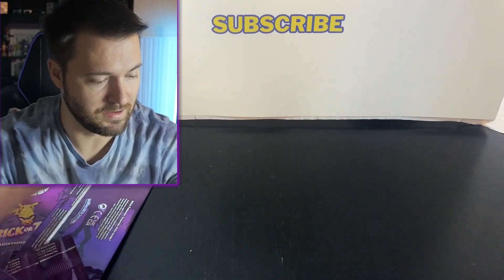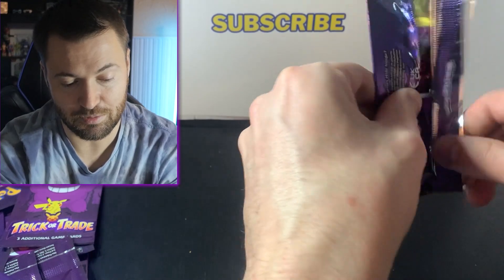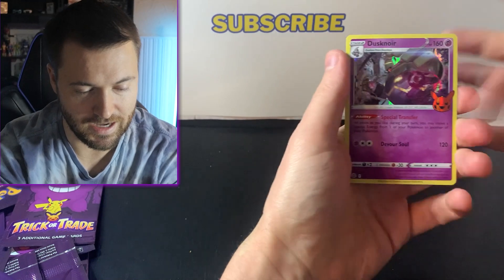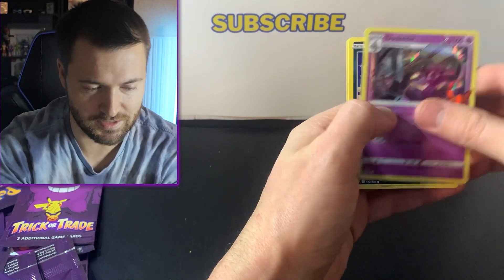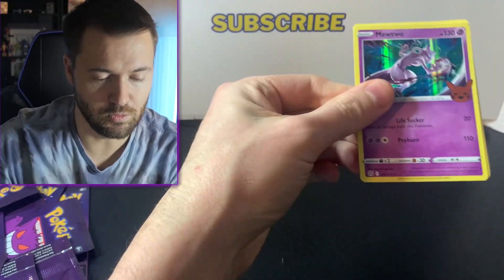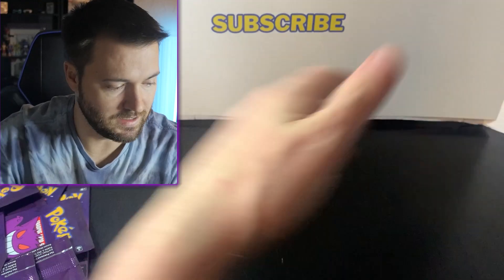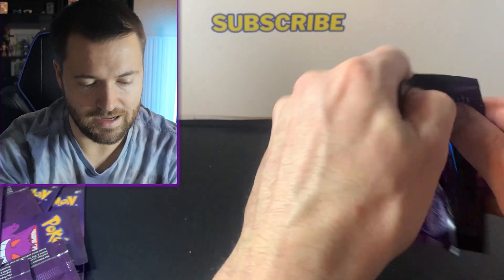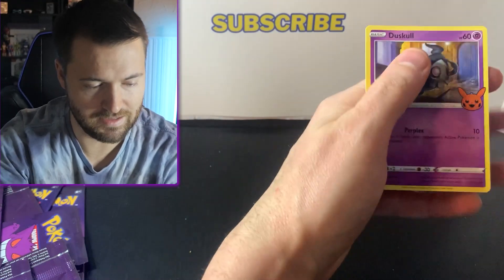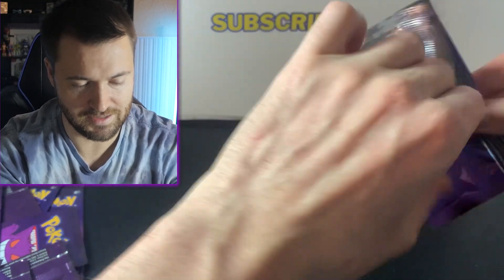I'm not going to put prices on screen for you guys — usually I do with opening videos, but the prices are so low on these that it really isn't worth it. It's like a 30 cent card. Dusknoir, Spinarak, and Nickit as well. Not a lot of value in this set, but some cool cards like Mewtwo — beautiful card, I love the artwork on that. Moving on — there's Mismagius, Zubat, Duskull. The doubles are insane — another Gengar, triples now. Kubfu there.